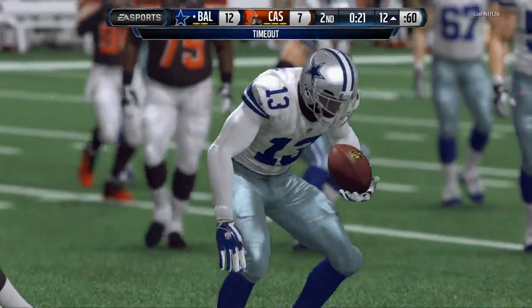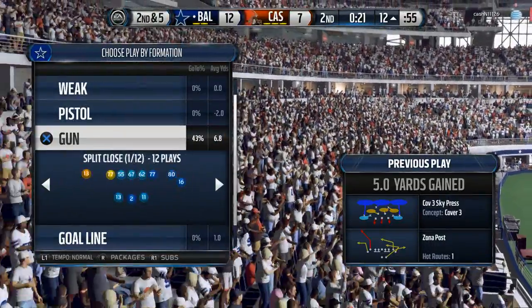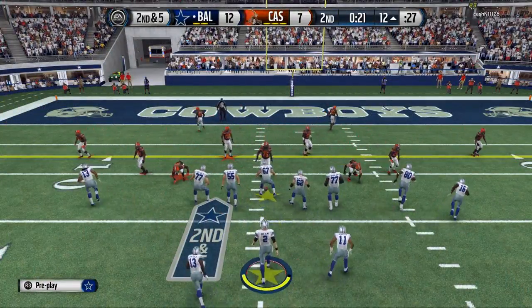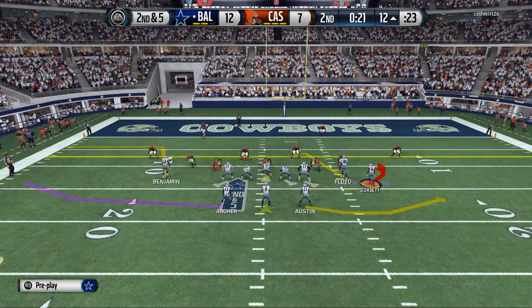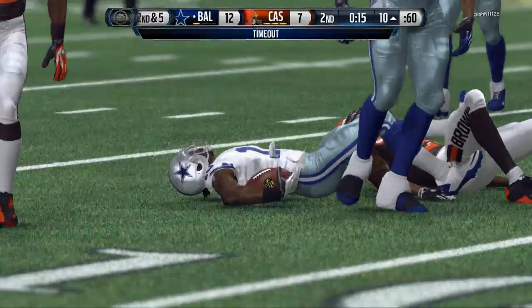Keenan Allen — easy check down. From this spot we'd probably run split close. I just really like split close and snugs — they're just really effective formations. In this situation we're gonna try to hit Archer across, try and get him sleeping on the run. Wasn't able to do it — we're gonna get caught, we're gonna have to take a timeout.